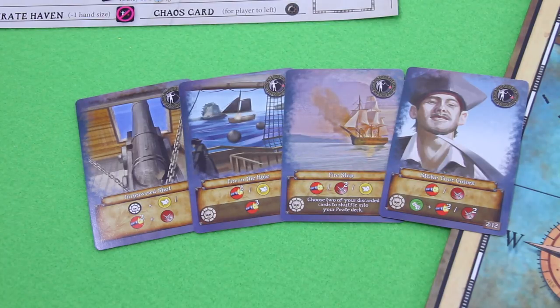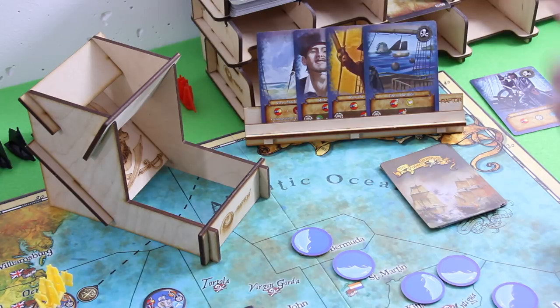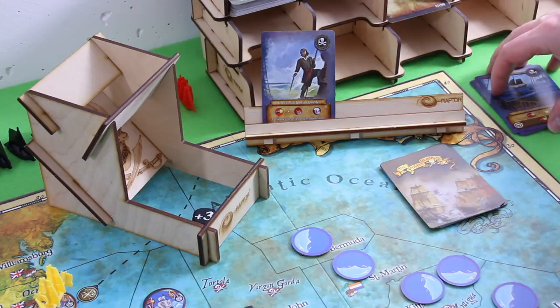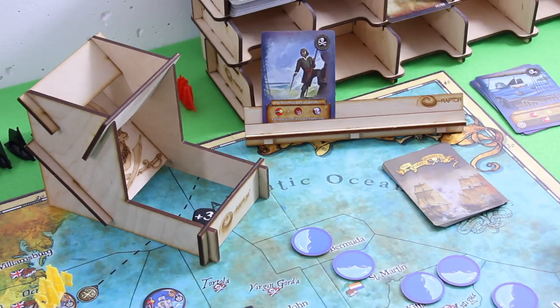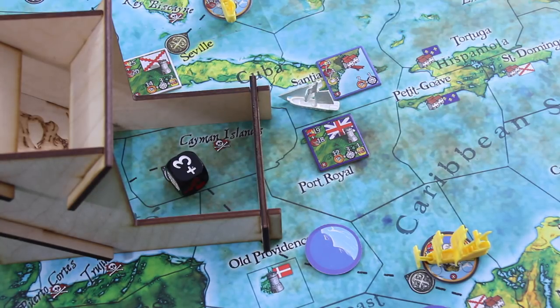That's it for the turn. The dummy player doesn't draw any cards but still needs to roll — that's three cards discarded, so he's really taking up speed, but still has a lot of cards in his stack. Back to us — that's a plus three again, wow, six movement points. That's really really awesome.